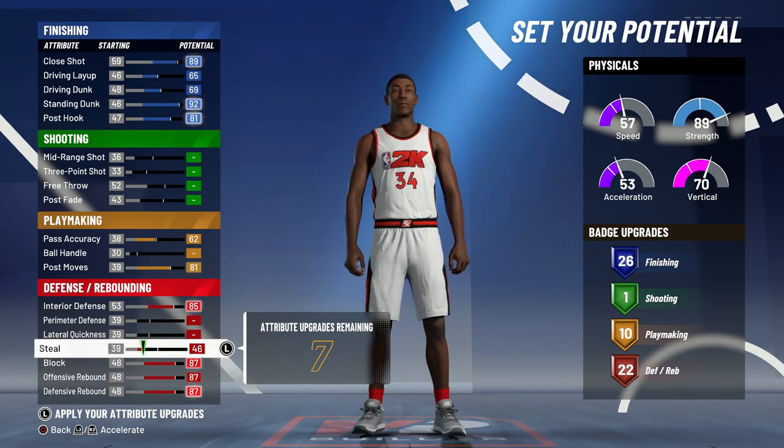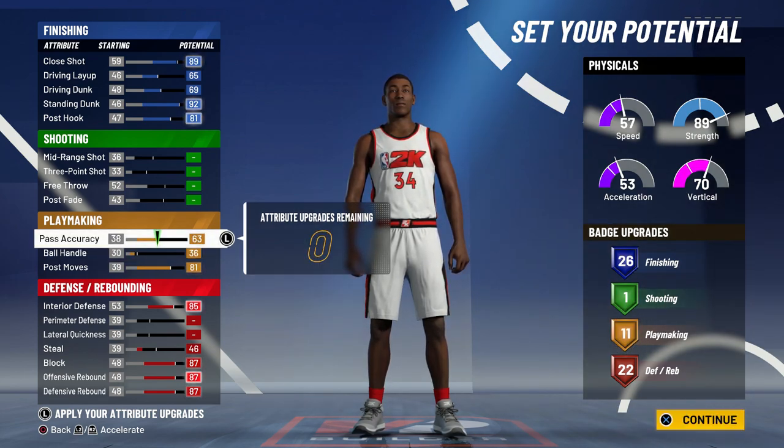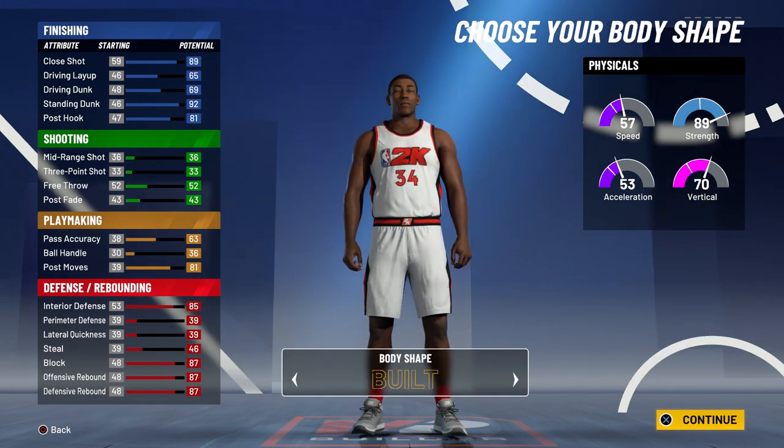I put some towards steal and lowered it until I still had 22 defensive badges. Then I put some towards ball handle to get 11 playmaking badges instead of 10. With the one extra attribute point, I put it towards pass accuracy so when I do get rebounds on this build I'm not just chucking the ball out of bounds.